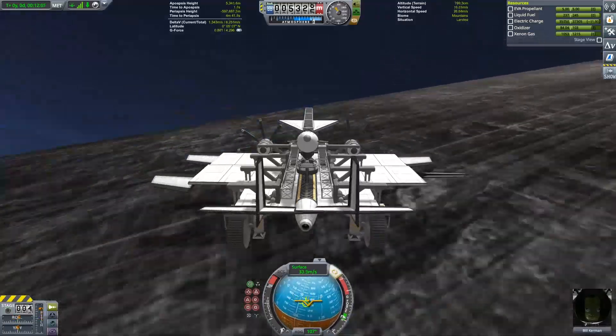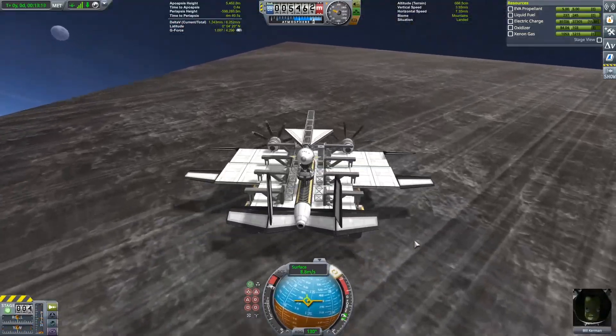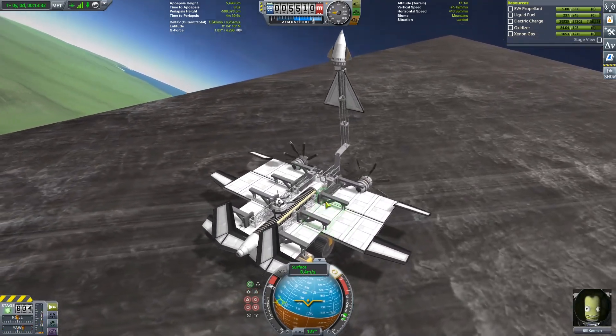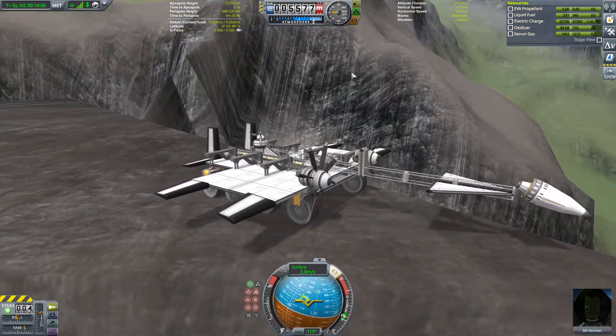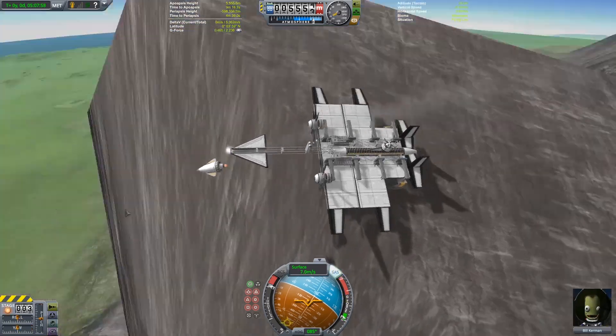So there's an arm on the cargo plane I'm using here, and I'm going to use that to drop the craft off the side of a mountain for takeoff. Our craft that's going to take Bill Kerman to the surface of Moho and back is 2,038 kilograms at takeoff.